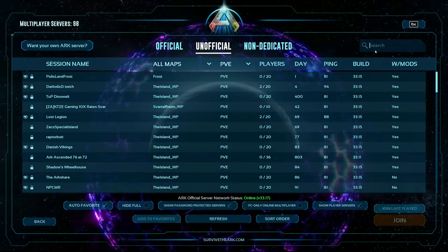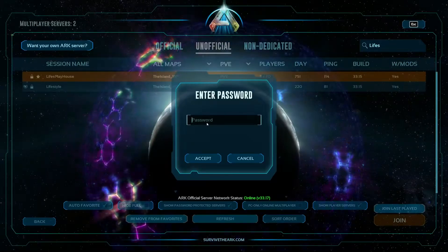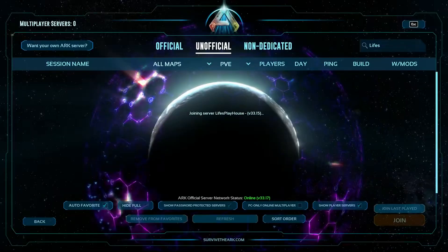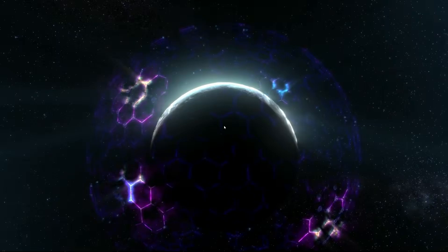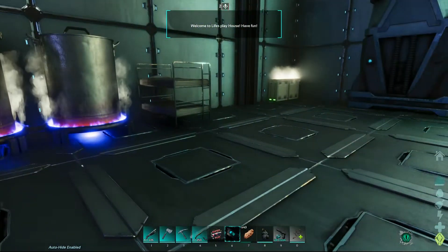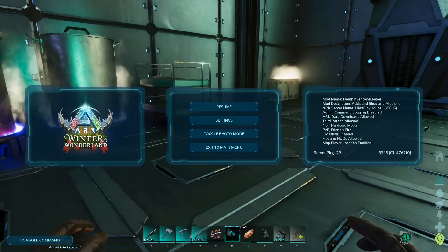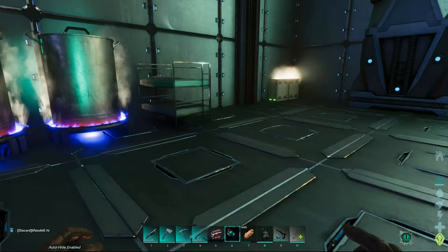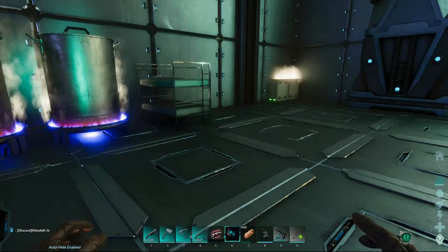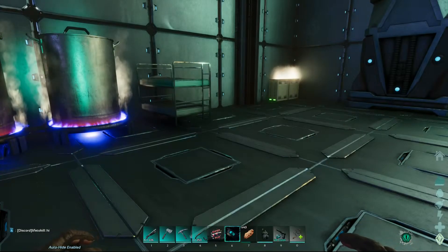Now I'm going to show you what it looks like from Discord to in-game. You can put any prefix you want. Let's pop in here in-game and see what it looks like from Discord. You can say 'Discord' or whatever prefix you want — color codes, whatever. This is all in the config INI. Check it out — the link will be in the description of the video.